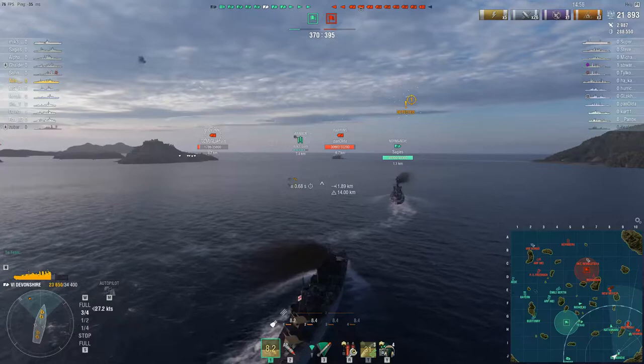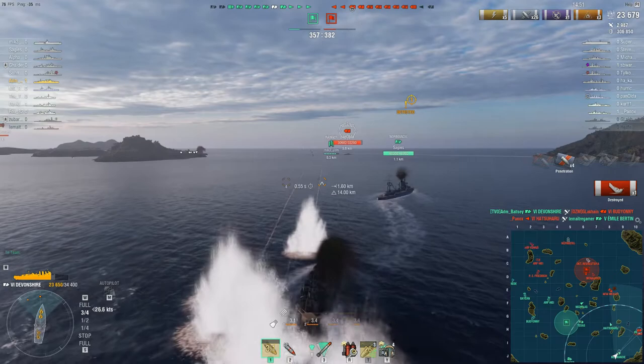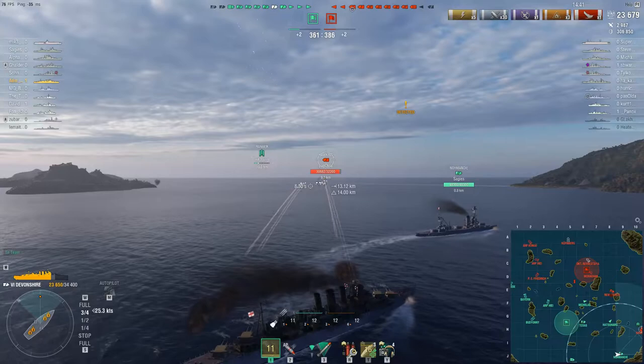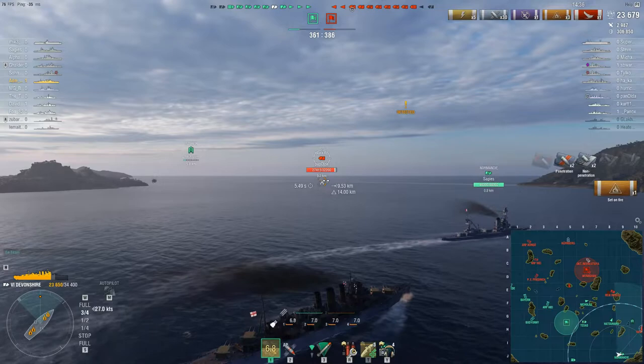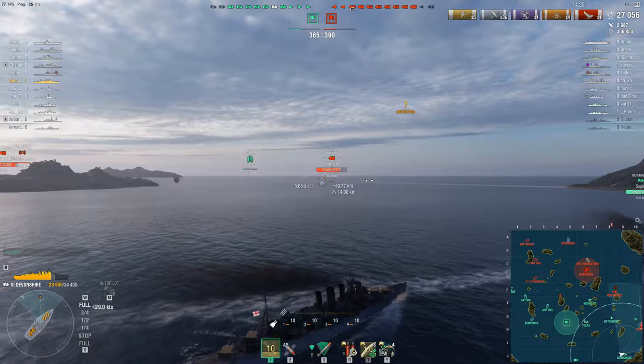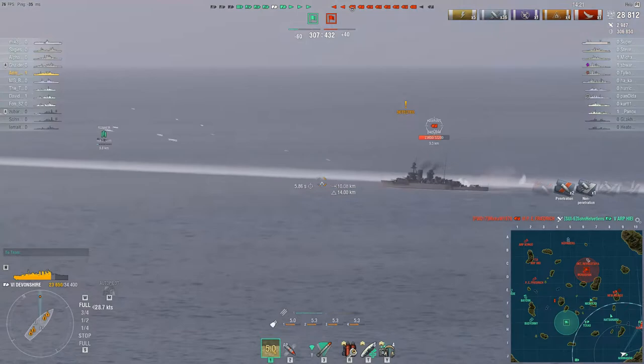I've spent the opening phase of this game engaging these two cruisers. Finally Budyonny goes down. That leaves me to focus on the enemy Hawkins, which is the tier 5 British heavy cruiser. He's now overextended. By continuing to engage inside his detection range he no longer has the option to disengage by ceasing fire, waiting the 20 seconds for your gun bloom to reset and simply drop detection.